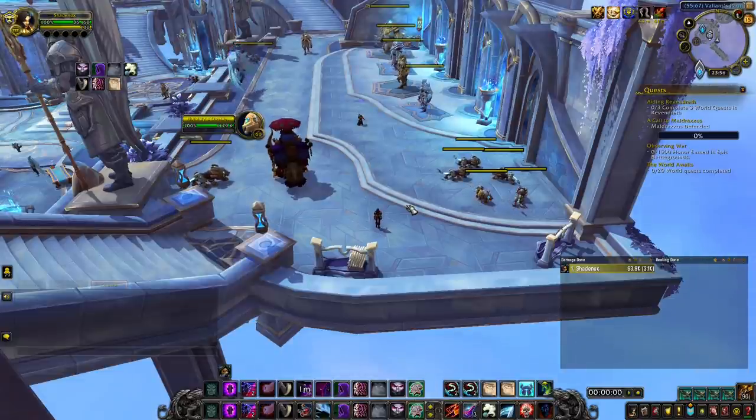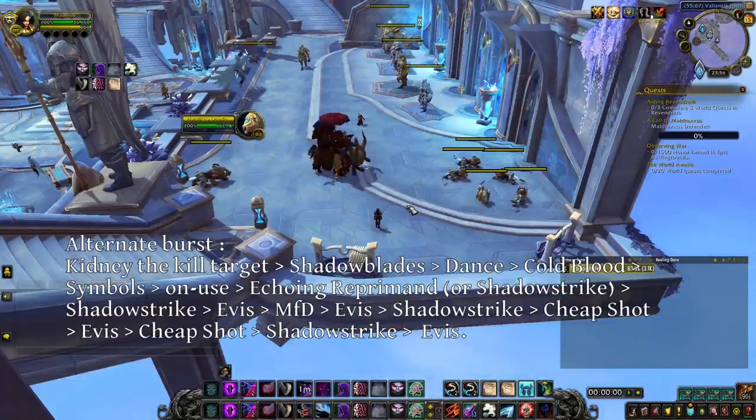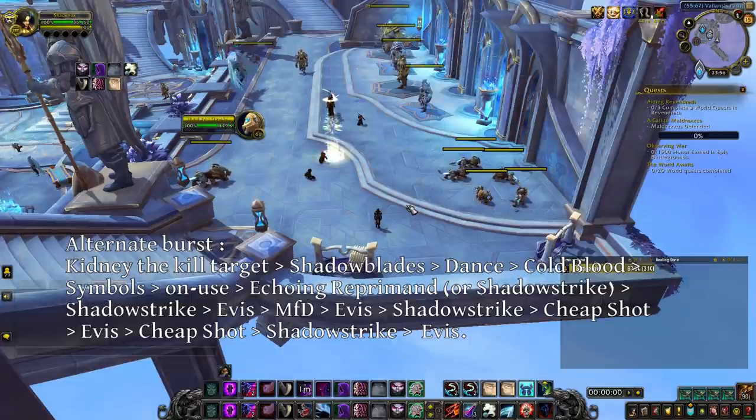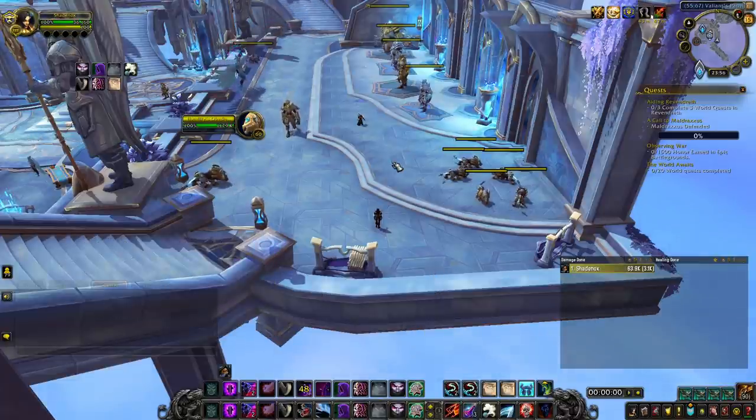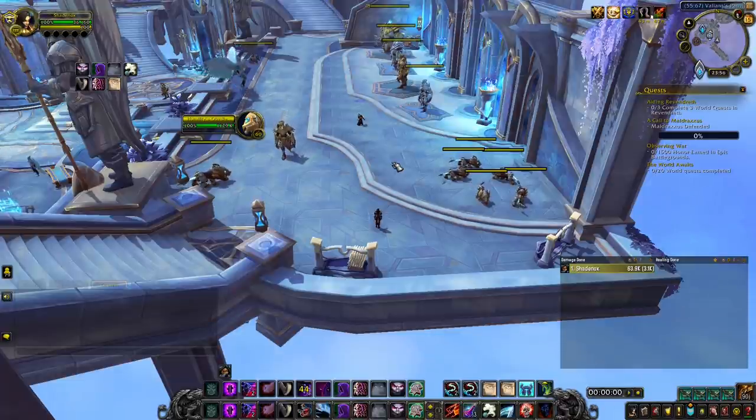Another burst rotation you will sometimes do is when you go for a healer, or when your team gets CC on the enemy healer so you still have your Kidney Shot. In that case, you want to Kidney Shot the kill target, use Shadow Blades, Shadow Dance, Cold Blood, Symbols of Death, offensive trinket, Echoing Reprimand, Shadow Strike, Eviscerate, Marked for Death, Eviscerate, Shadow Strike, Cheap Shot, Eviscerate, Cheap Shot, Shadow Strike, Eviscerate. There is one more thing that affects your burst — you have a passive called Shadow Techniques. It will randomly give you a combo point when you auto-attack someone. So in some of the openers or bursts I showed, sometimes I say use Shadow Strike twice. Those two Shadow Strikes are supposed to get you 5 combo points to use Eviscerate. But sometimes you will use the first Shadow Strike, so you are at 3 combo points, and also get your Shadow Techniques proc, so you are in fact at 4 combo points. In that case, as I said when I explained the spell priority, you should use Eviscerate and not the second Shadow Strike. Be sure to watch your combo points at all times if you want to do maximum damage.